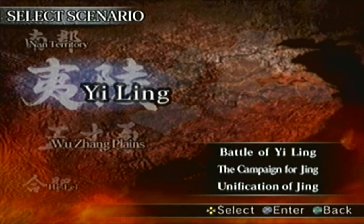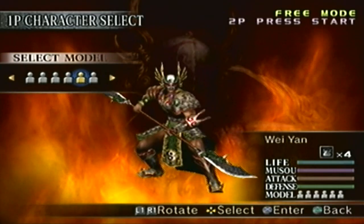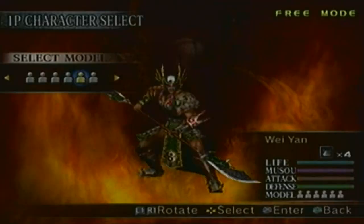When it comes to the actual stage, we have to go to Yi Ling, which is right here - 'Play Campaign for Jing' under the Leader Base forces, which obviously has Wei Yan. This time around I'll show off the fifth model, which is the Dying Stewards remodel. Here we go.